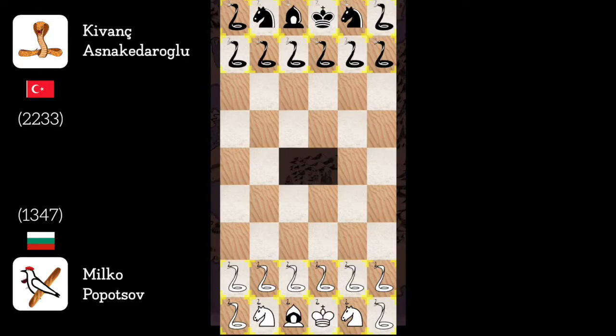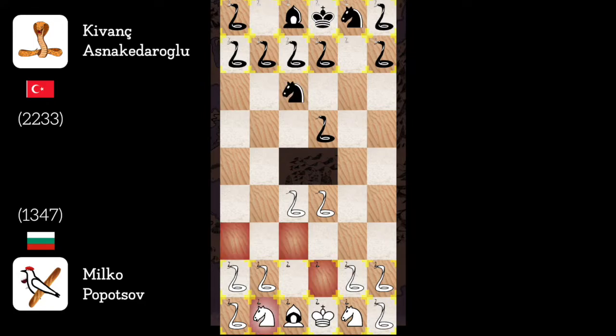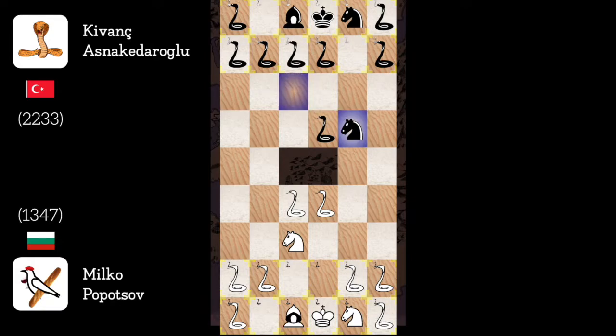With this kind of board, I guess the plan is to control the center to be sure the enemy snake wouldn't cross the hole in the center. Snake D to C4. Snake E to D6. Snake C to D4. Knight to C7 — let's now put the knights in the center. Knight to E6 — very aggressive. I guess I'll just build a strong structure. Snake 1 to E3.